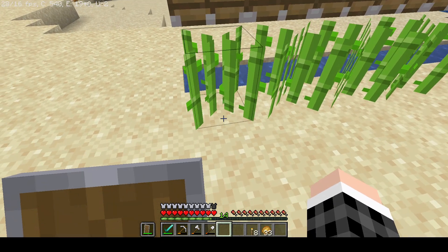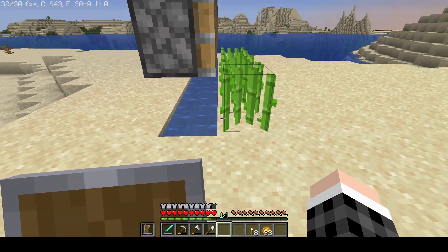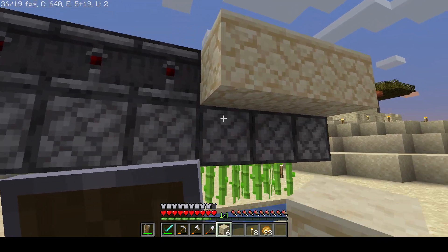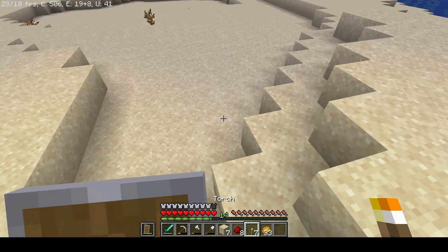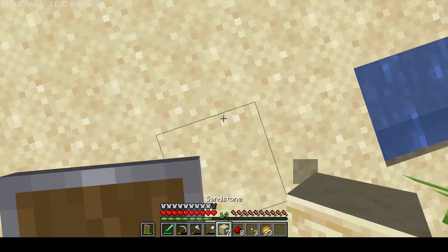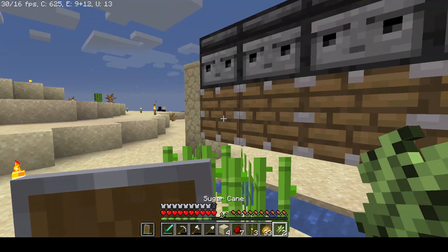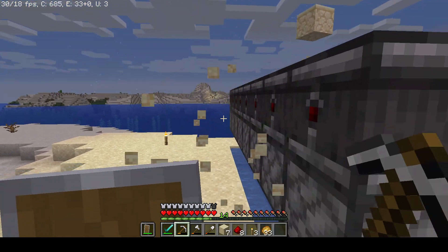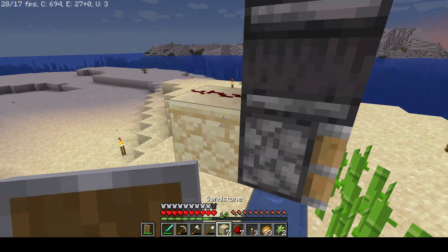I probably should have thought about the collection system - I didn't think about the collection system. Was it on this block or was it on that block? I'm just gonna test that real quick. We will need a lot more torches - I'm just gonna go up, place one here. That's not the right one, so it's one down and then you go like - yep, there it is, perfect.